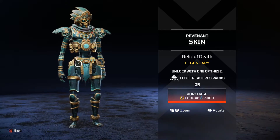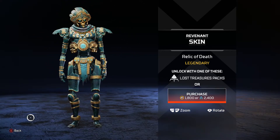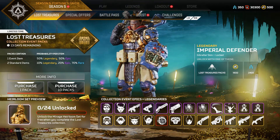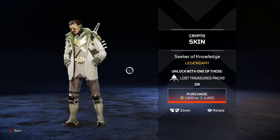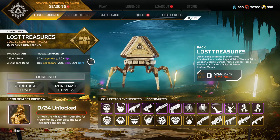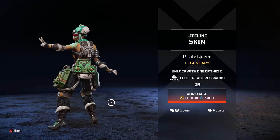If I could change the blue to all red it would be beautiful, but blue works for me and it looks all right. Then we got the Gibraltar skin, lots of gold and blue, that's crazy. The Crypto skin — he's got his mustache and everything, looks okay. I don't like Crypto, I'm not sorry. And then Lifeline looks pretty nice too.